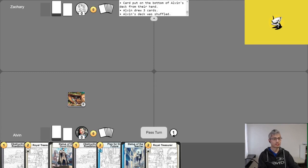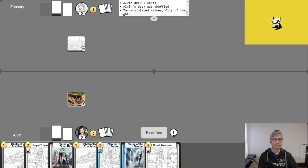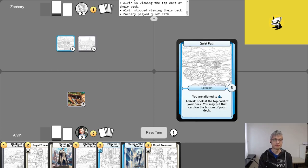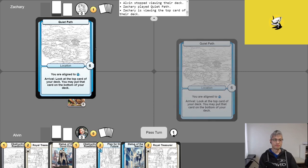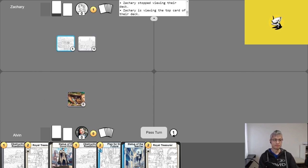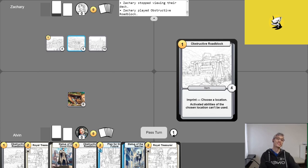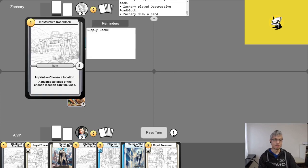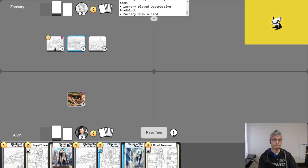Back for game two — since game one was quick, today's episode is a double feature. Zach was selected to go first this time. He starts with his favorite turn one play, Colneia City of Light, draws a card off it, plays Quiet Path and looks at the top card of his deck, puts it on the bottom, then drops an Obstructive Roadblock with Supply Cash. He takes his free draw and passes — a very good start.